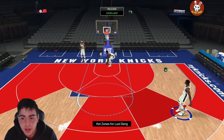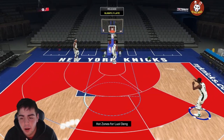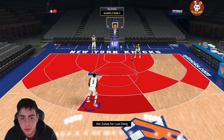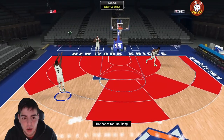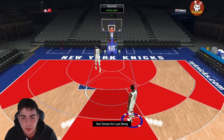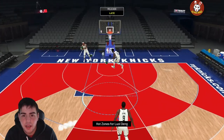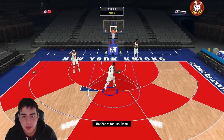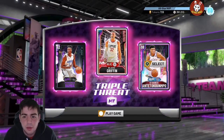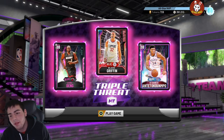Deng was always pretty solid in the NBA — kind of a role player, was there during the D-Rose MVP season. I like his jump shot so far. He looks like a replacement for KD — if you guys don't have KD, this might be the card for you. His jumper is definitely not hard to green. Slightly early, slightly late — there it is. You can literally tell when to release. Pretty good release. Let's get into some gameplay — we're gonna use Mo Bamba, Giannis, and Luel Deng... just kidding, we're gonna use Blake. Let's go.